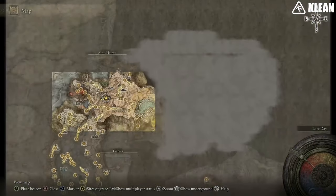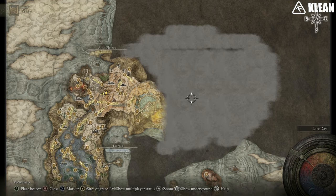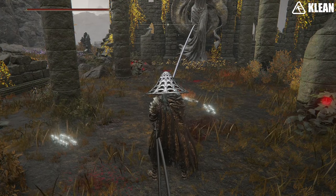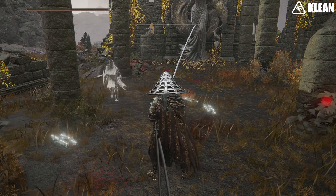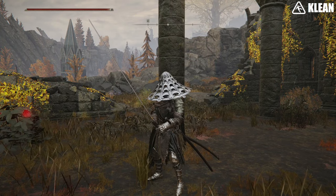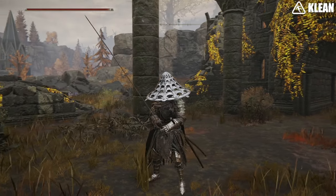The very last location is where you get the armor set. After you have beaten the capital boss and can now move towards the Mountain of the Giants, Yura will be at the Zamor Ruins site of grace, but it'll no longer be Yura — it'll be somebody else who just looks like him. Kill that NPC and then you'll get the four-piece armor set. Hopefully you guys can use this to acquire some sick Ronin gear and have fun on your Kenshi-style adventures within the Lands Between.